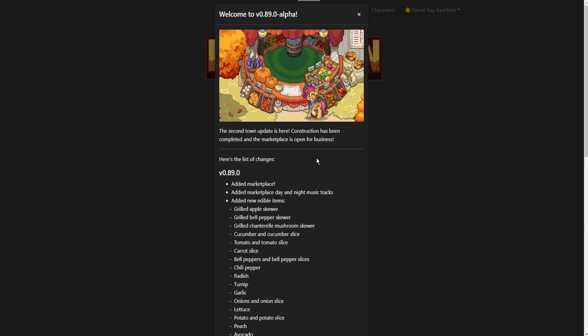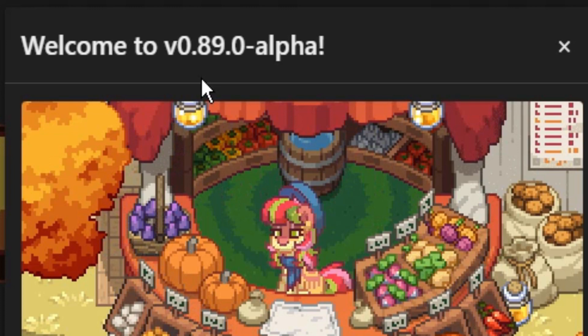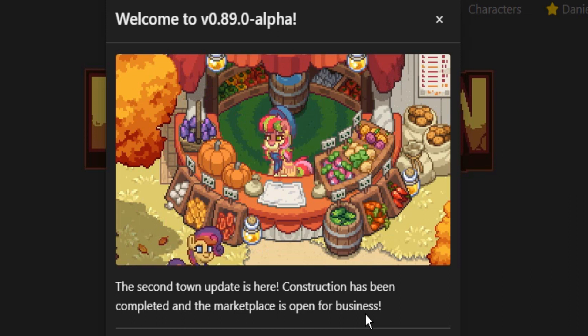Hello all and welcome back to another PonyTown news update video. Today we have version 0.89.0, which has introduced the second town update. That's right, the construction in the center of town has finally been completed — the marketplace is now open for business.